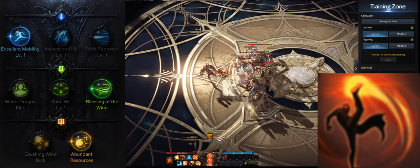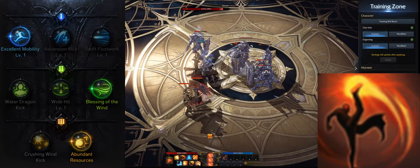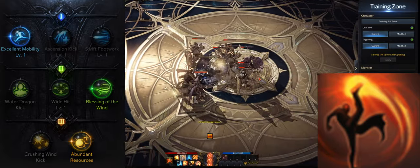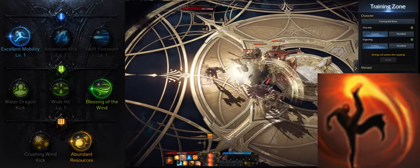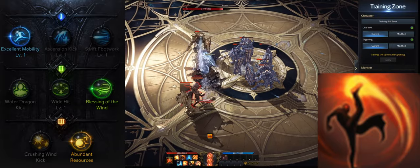Next up we have Sky Shattering Blow. This skill is an okay gap closer but the most important thing is that it can be used for countering. I recommend leveling the skill to level 10 and getting excellent mobility, blessing of the wind for a nice attack and movement speed buff, and for the third tripod, abundant resources.